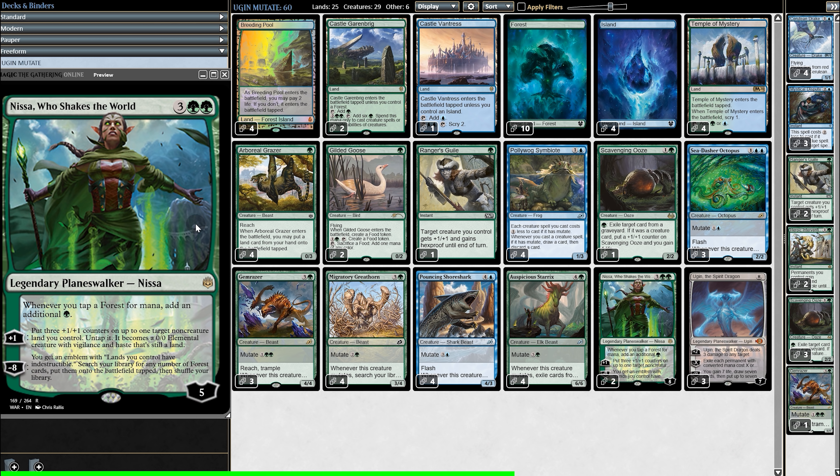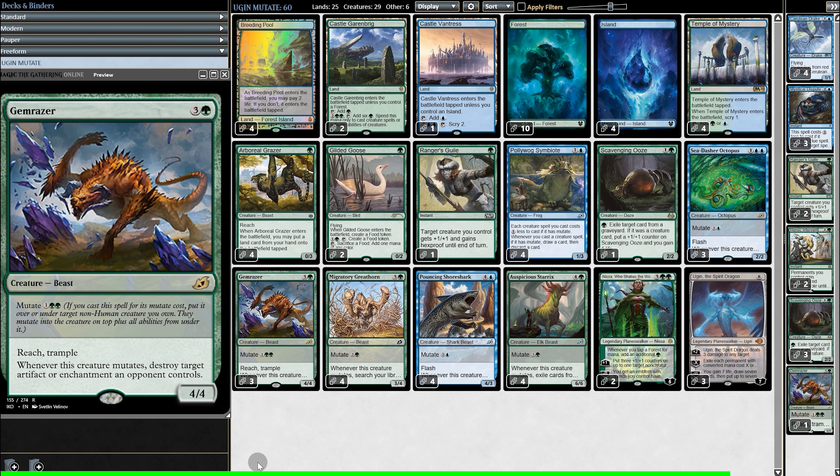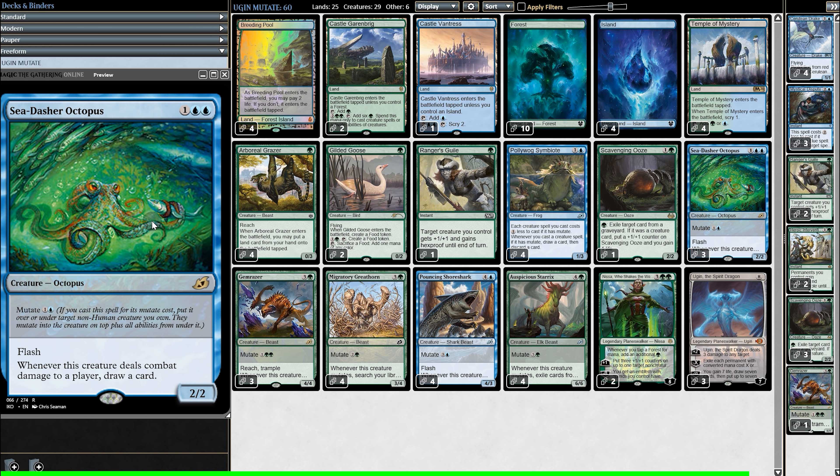As for the rest of the deck, we have Scavenging Ooze, Pollywog Symbiote — which lets us draw and discard, so if we get Ugin too early we can just discard it — plus artifact/enchantment removal, creature bounce, and card draw. Here is what the sideboard looks like, but for today's gameplay testing we'll say no sideboard. So now let's get to the gameplay.